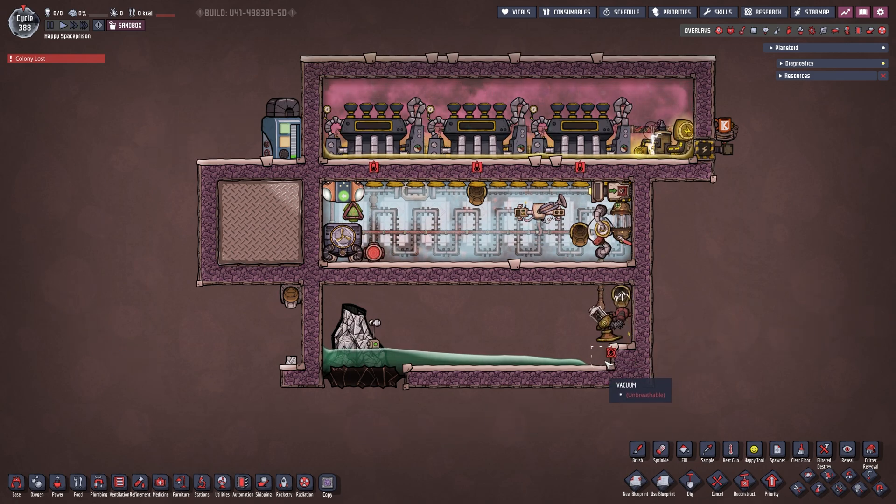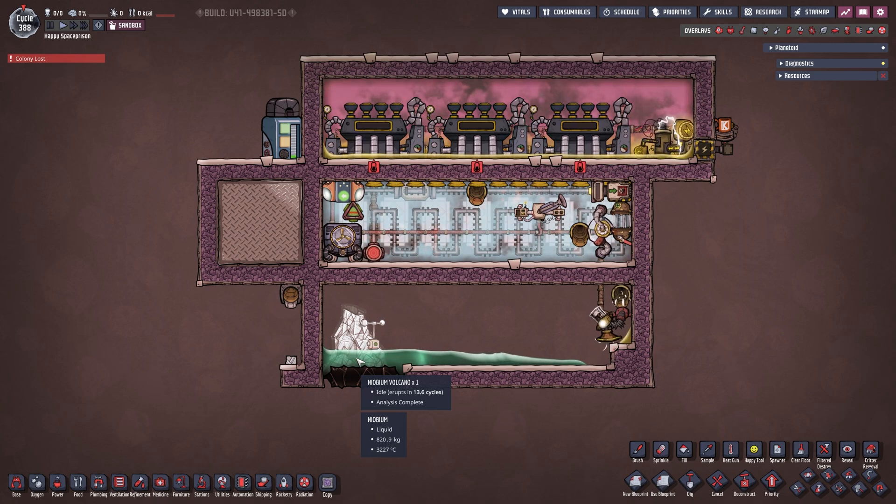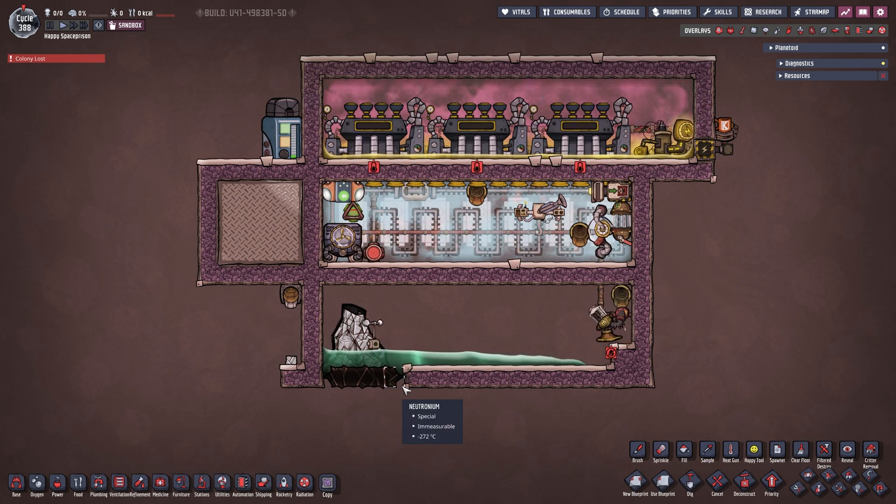The only other important thing is to calculate how much fits in here. These are 14 tiles and you can hold 3,800 kilograms per tile before it stacks up — you want to avoid that. I take 3,500 kilograms just to be safe, so for this entire length we can store about 49,000 kilograms, which is more than enough for a normal eruption cycle. This volcano erupts roughly every 14 cycles.